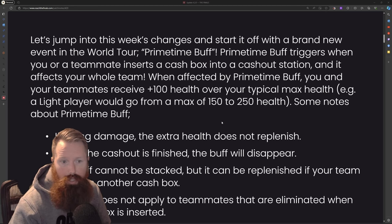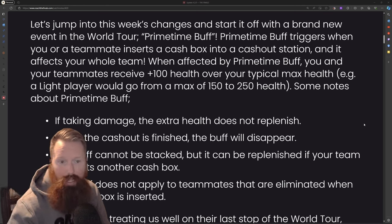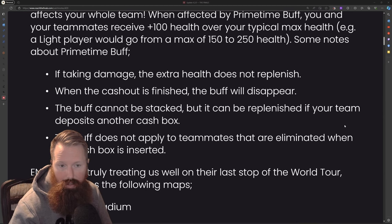The Primetime buff triggers when you're on a teammate's inserted cash box at a cash out station, and it affects your whole team. When affected by the Primetime buff, your teammates receive 100 plus health over your typical max health, which is pretty cool. The little bit I have played with this, it's quite fun and pretty neat — you can be in the middle of battle, your teammate inserts the box, and you're back up over a hundred. I actually really enjoy it.